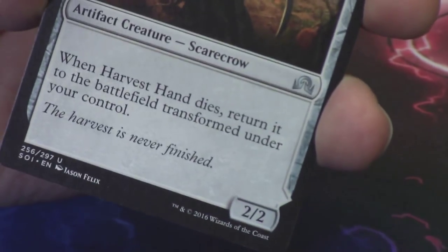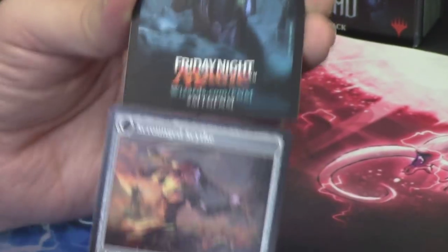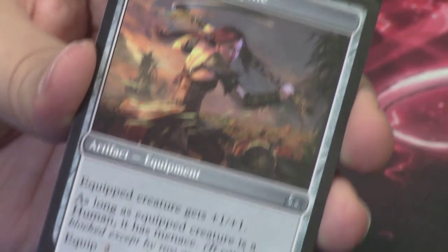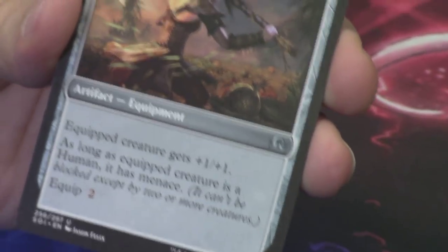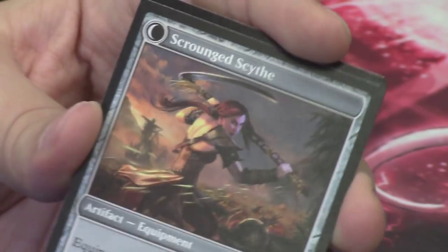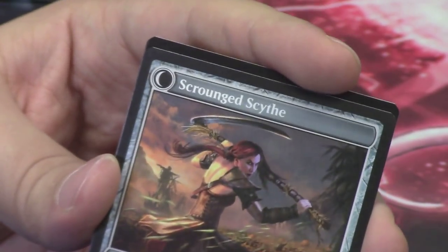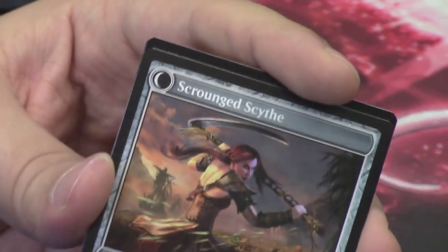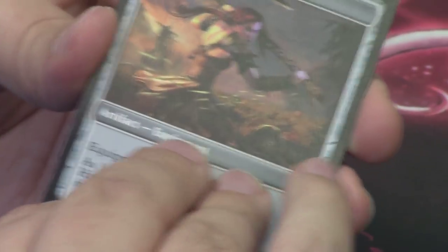When it dies, you return it to the field transformed, and it transforms into an equipment — the Scrounged Scythe. A scythe that comes from a dead scarecrow. I think that's very interesting that they can transform a creature into an equipment. They have enchantments that transform into creatures in this set — very interesting the way they're deciding to do that.